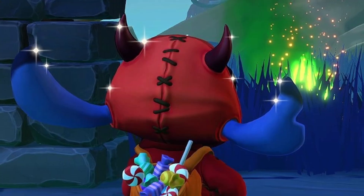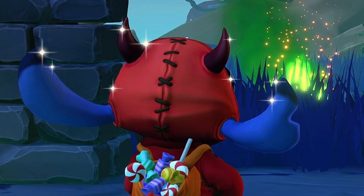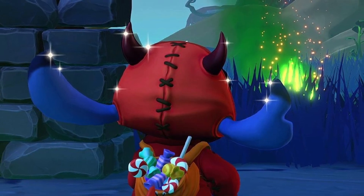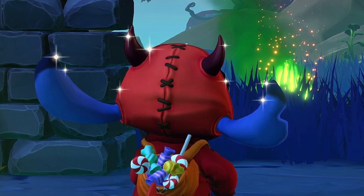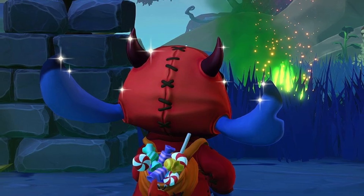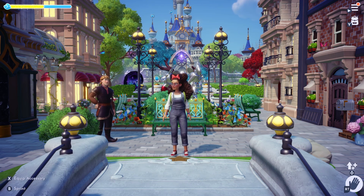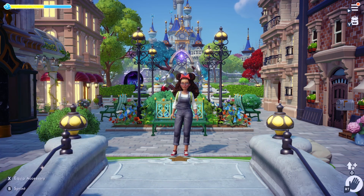First, we have Stitch in a cute little costume. I love this so much. We can't even see the front of it, but it already looks adorable. On stream recently we were just speculating about who was going to get a dream style in the Star Path, and now we know at least Stitch. It looks like a little monster stitched-together cute costume with a candy backpack — just the cutest thing. Like with all the other dream styles we've gotten so far, I doubt I will be removing Stitch from this for the foreseeable future, maybe forever.